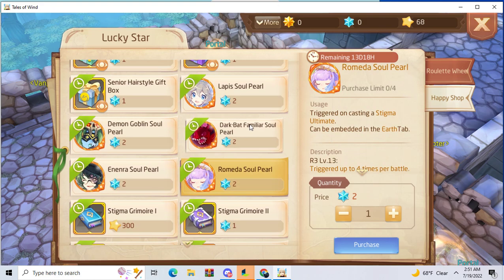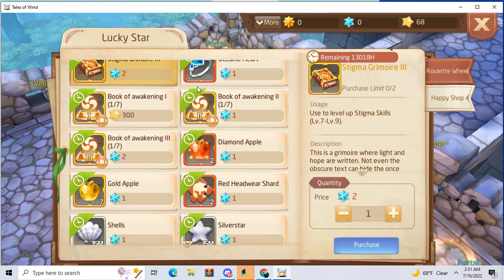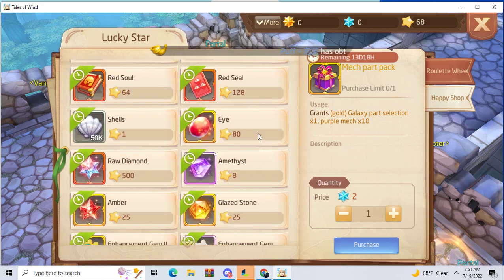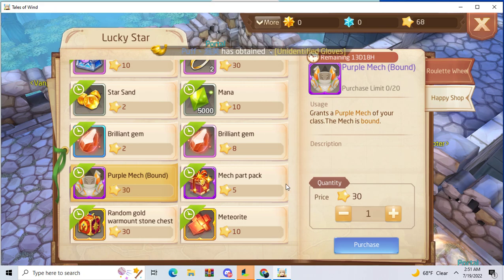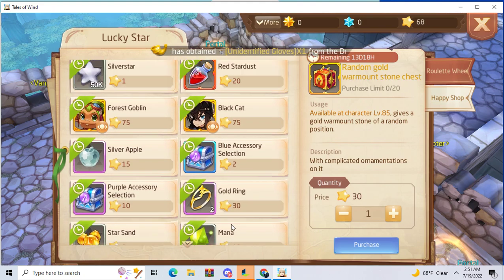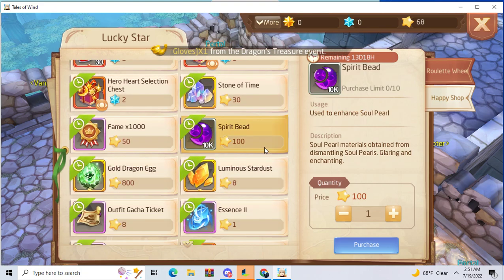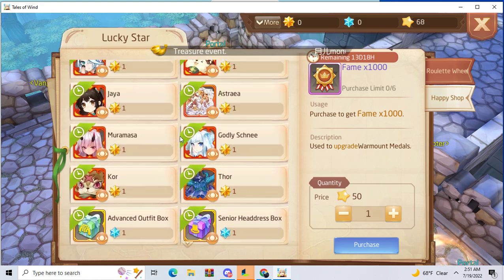The hair and the pearls are still the same too. That's all the pearls you can get, then all the mech pieces, and then purple mech. Everything else is still pretty much the same besides the new guardian.